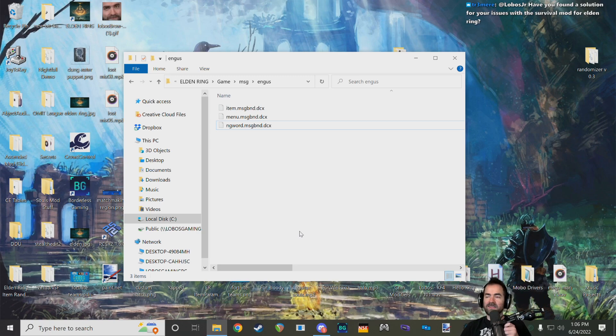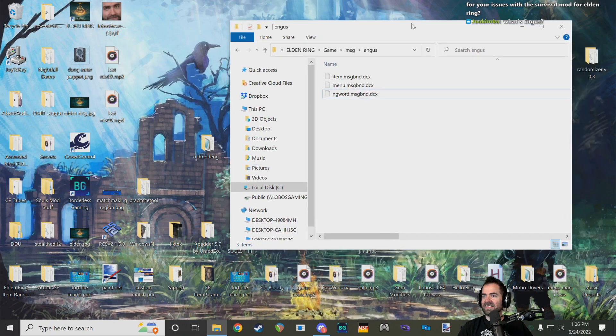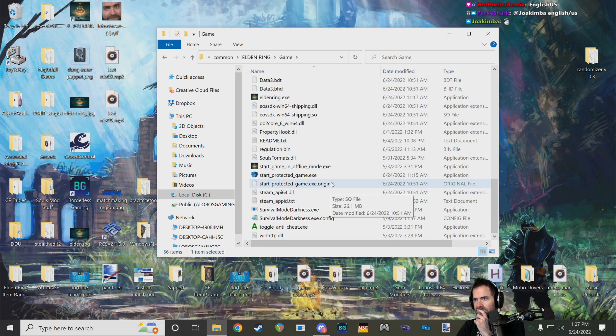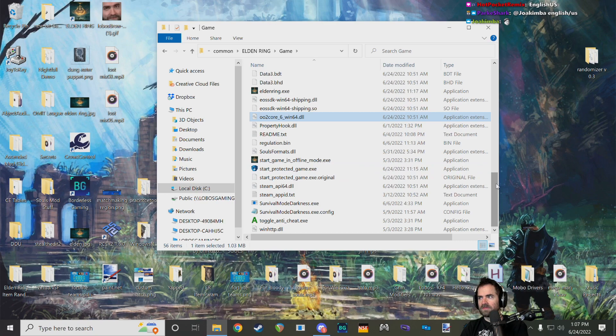Oodle is a big package of different compression methods, and Kraken is the one they used — it's the most famous and popular. If you go back to the root game folder, you'll see a DLL called OO2core_6 next to the executable. That is the Oodle DLL — the exact same file as in Sekiro. Some of our tools like Yapped, which edits params, or Yabber, which unpacks binders, will only work for these newer games if you provide that DLL so they can use the Kraken technique to decompress and recompress files.